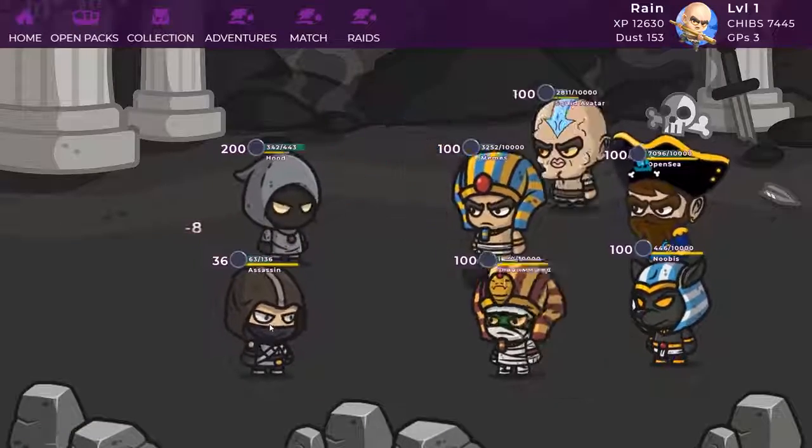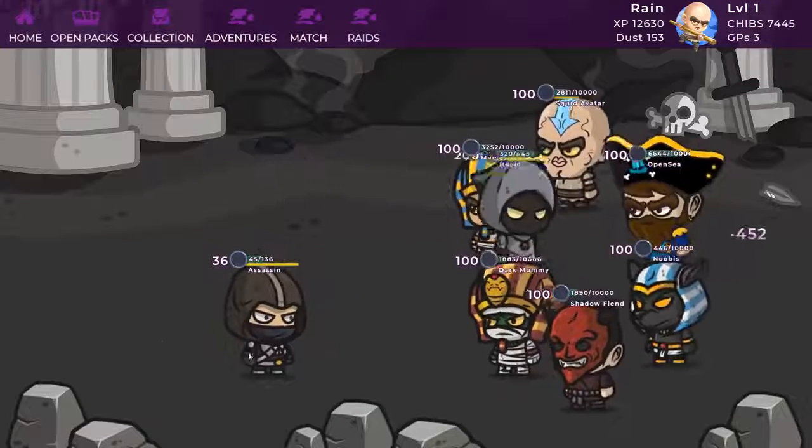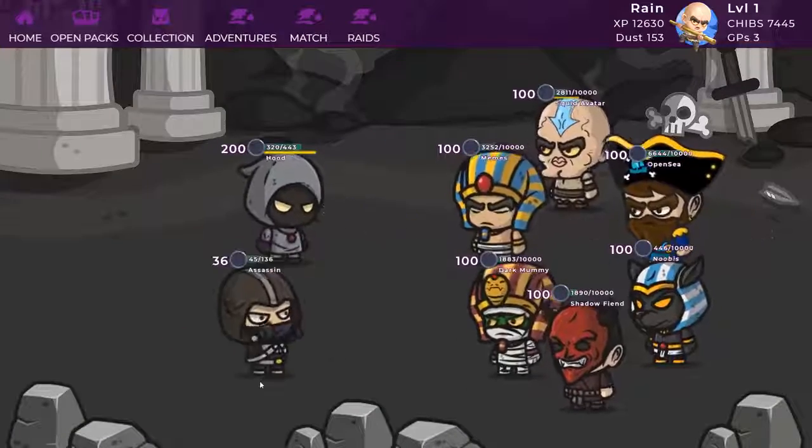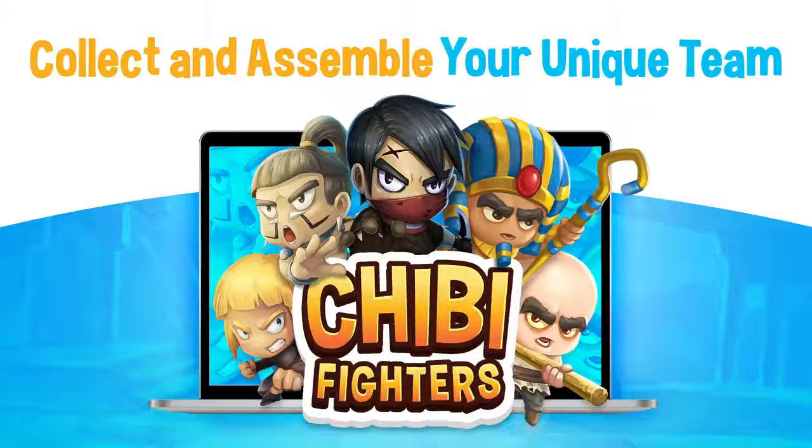There are buffs like bleed, poison, stuns, and dozens more skills. It's your sandbox — create the ultimate team. Join the Kickstarter. You are awesome!